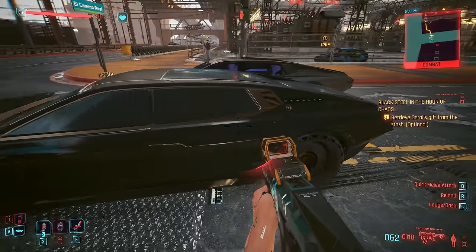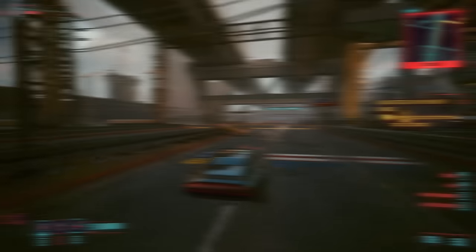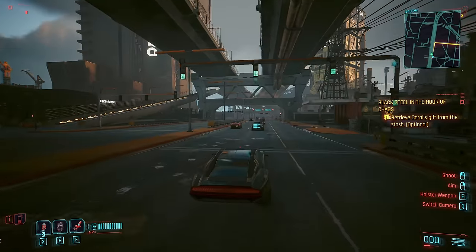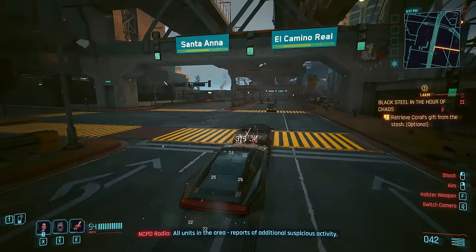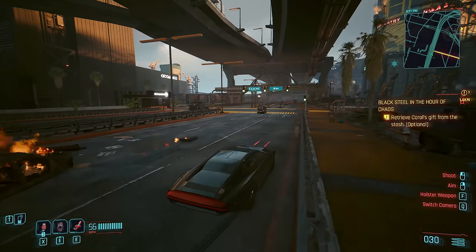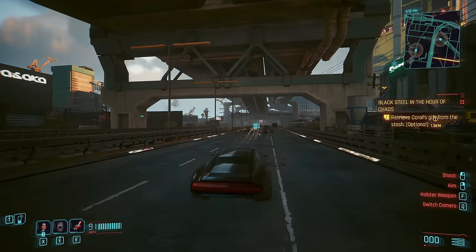Next, we have the Herrera Outlaw — the Weiler, or whatever it's called. You get this from doing one of El Capitan's quests, Baby Let Me Take You — this is the one you get after doing eight of his vehicle missions. It's actually a really fun quest. This is an armor-plated luxury weaponized sedan, but it goes like stink too. It's pretty cool.